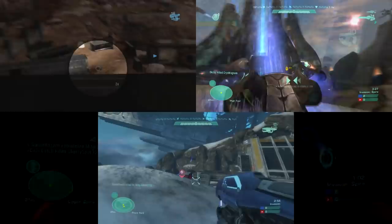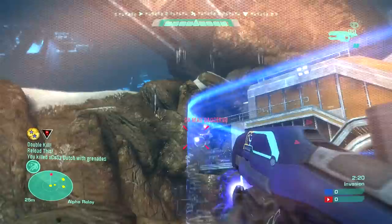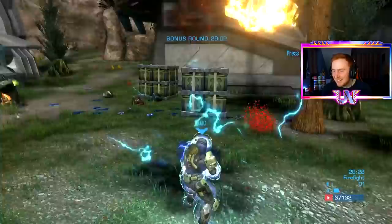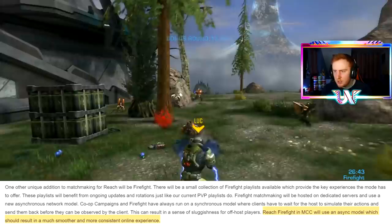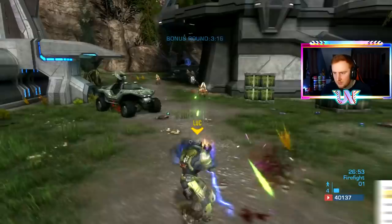The maps are gonna be the three dev-made Invasion maps with equal weighting — Boneyard, Spire and Breakpoint — plus a bunch of Forge Invasion maps with slightly lower weighting. Ranked Invasion is gonna be something else. And finally, Firefight Matchmaking is making its glorious return. This time it's actually gonna be playable, because it used to be on a peer-to-peer hosting system, which made it always absolutely unbearable due to input delay and lag. But thanks to MCC's dedicated servers, that horrendous lag is gonna be a thing of the past. Firefight Matchmaking is also gonna evolve over time just like the other playlists.